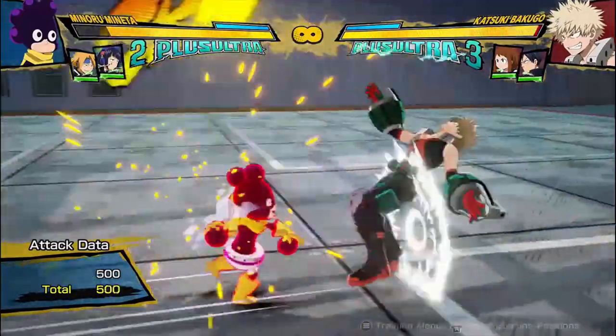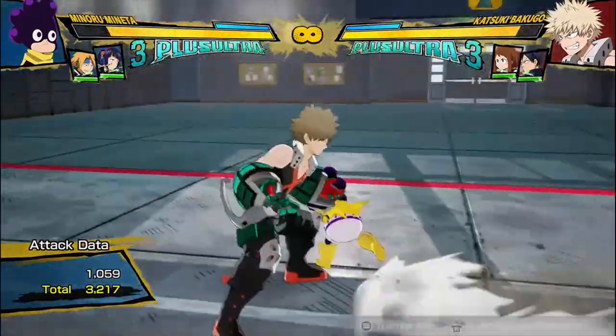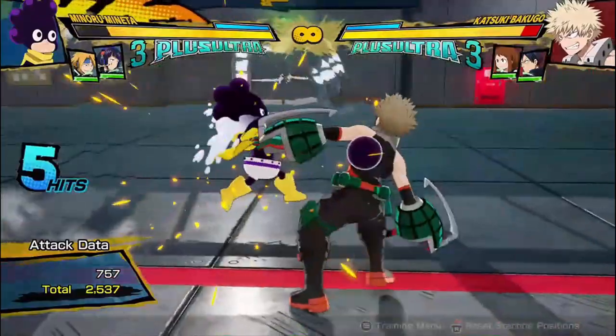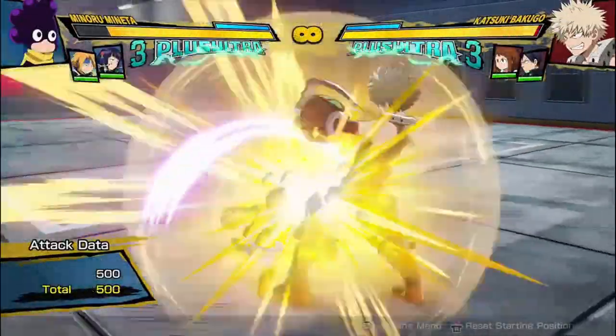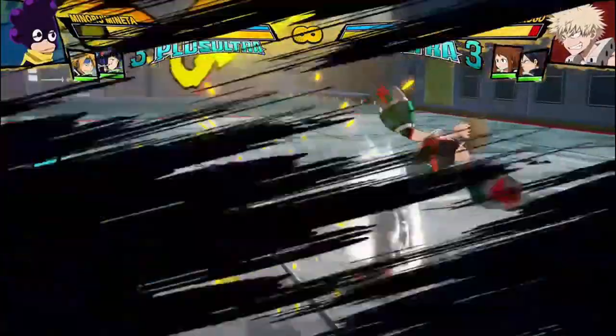His red attack is this interesting six-hitting red attack, but you can actually cancel it into regular buttons before it ends. So if I hit four hits, I can go into his attack string. And obviously this means this is a great red attack, because you can use it to go into combos and get extended damage off of them.